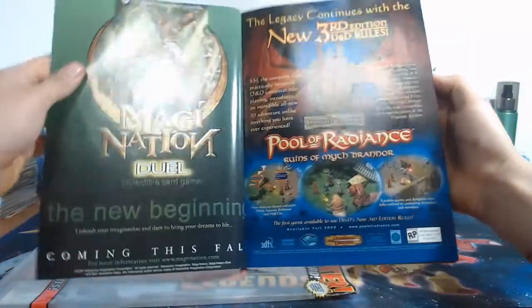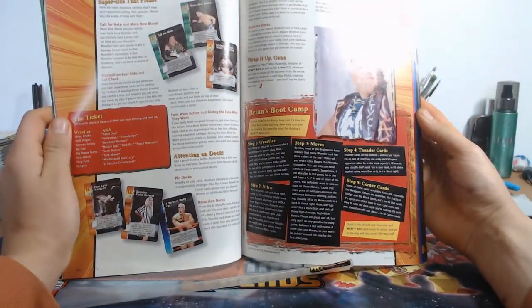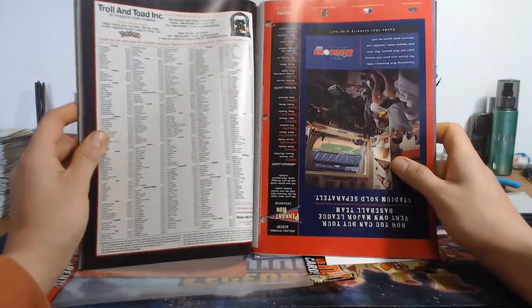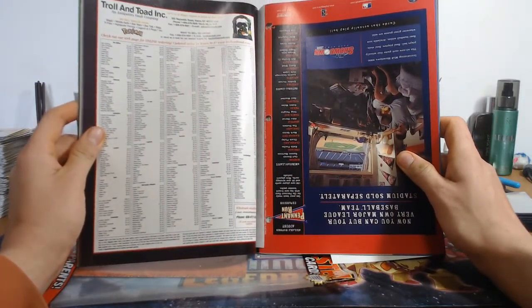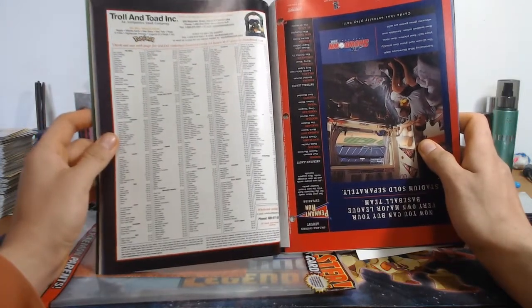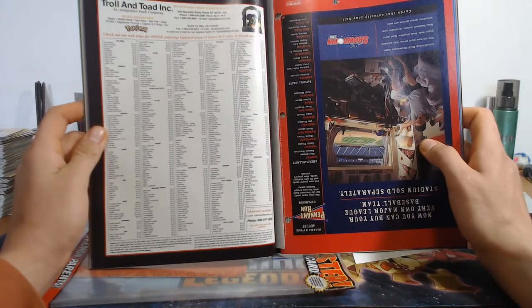Let's see if there's anything interesting in here. Magic Nation, wrestling cards - they have wrestling cards in here. Interesting. Nitro trading card game. Troll and Toad - back in 2000 they existed. I did not know that. Did you guys know that? That's where I buy some cards for competitive stuff - wow, did not know that.